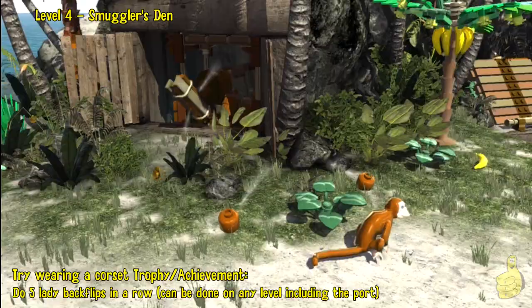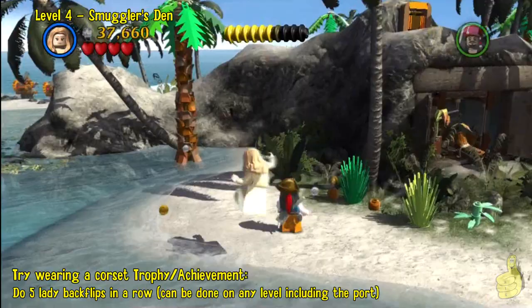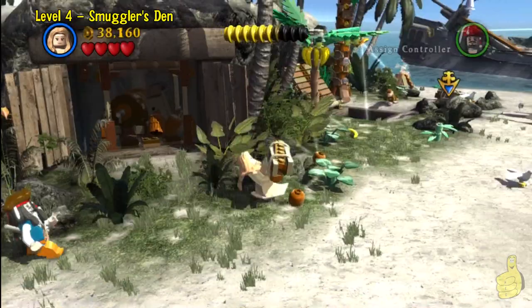Once we get everything we want, we'll grab this bundle and walk back across. We'll place it right on the elevator, which will take it right up top for us ever so conveniently. It presents us with another gold thingy which we need to bend the light one more time — I've already got it aimed right in the right spot. We put it there and it shines right up and out of the cave. Our beam is shining right where we want it, so we do five backflips and — Booyakashow! — Try Wearing a Corset, trophy slash achievement.